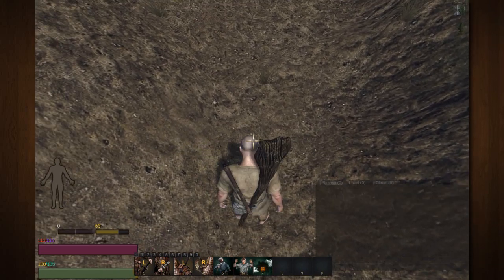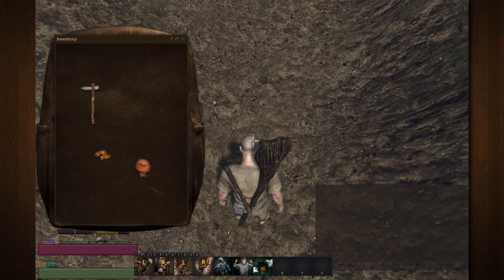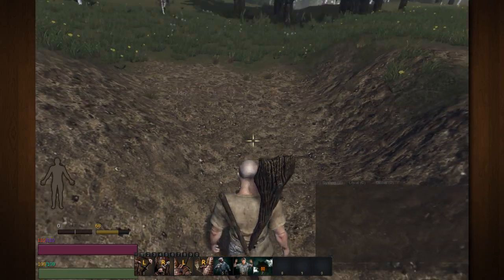Once he is done digging, you can check your inventory — just like that, 60 clay. Pretty easy to find. Now you can go ahead and start working on your furnace.